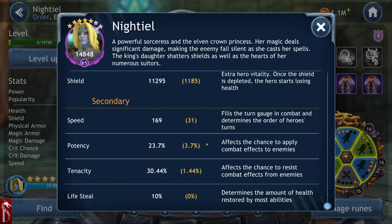Potency — if you're from Star Wars Galaxy of Heroes, a lot of these things are the same. Potency is the ability to put debuffs onto enemies, like Tromguard's stun on his basic. How often do you apply that stun? Tenacity is on the other side of that — potency stat versus tenacity stat. Lifesteal is the ability to restore health when you hit, determining the amount of health restored by most abilities.